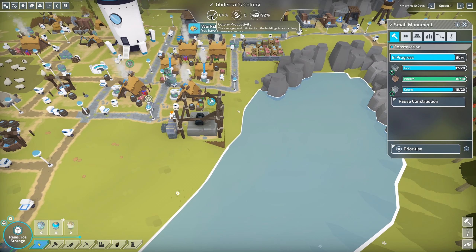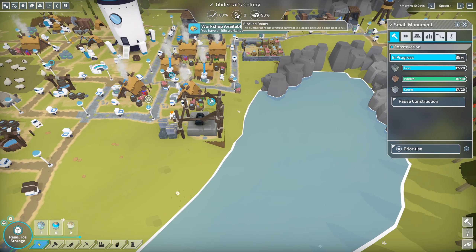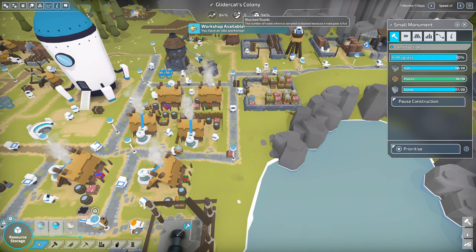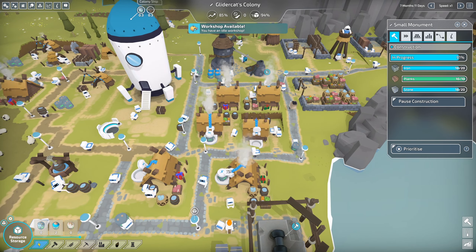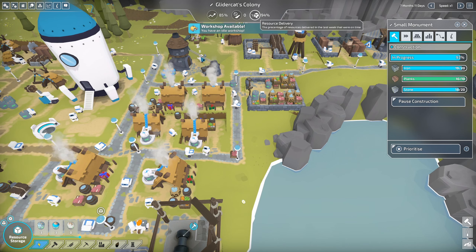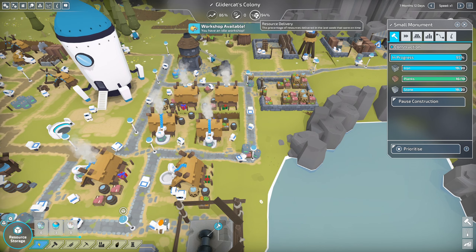If we look at the top of the screen, the colony productivity is at 84% — it's the average productivity of all the buildings in your colony. That doesn't sound too bad, but I guess you could shoot for 100. Blocked roads — this is handy to know. When we had that congestion, it would have been nice to look up here and see if roads were blocked. That's an indicator that you need to either improve the roads like we're doing with cobblestone, or reroute or replace some buildings to get more pathways to resources. The last one is resource delivery — the percentage of resources delivered in the last week that were on time.